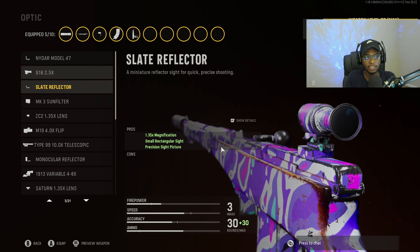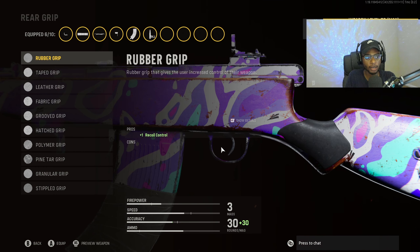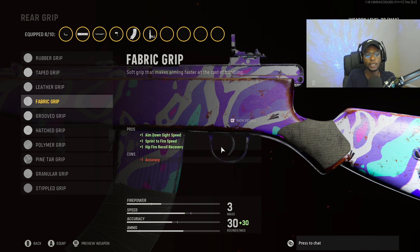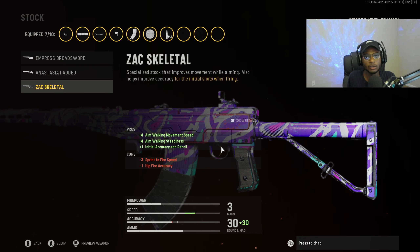For the optic, we are going to put on the slate reflector — the absolute best optic to run on the Automaton for an easy-to-use assault rifle at all ranges. For the rear grip, we are going to run the fabric grip again for increased aim down sight speed, sprint to fire speed, and hit fire recoil recovery. For the stock, we have on the Zac Skeletal so we can walk around, aim down sight, and be ready to win each and every gunfight — one of the nastiest attachments on the Automaton.